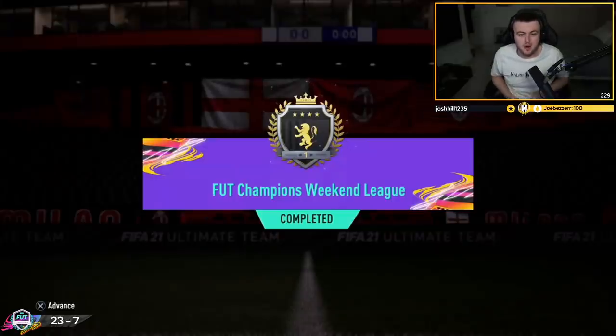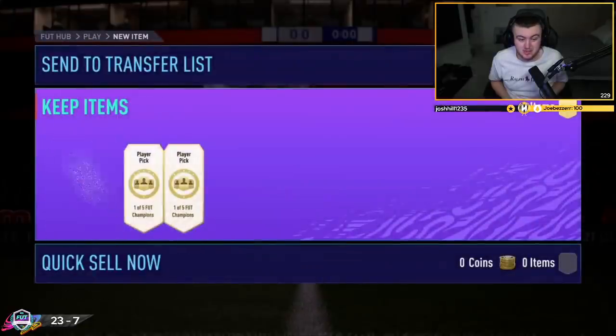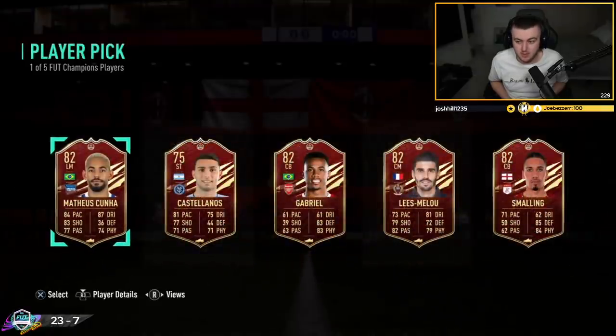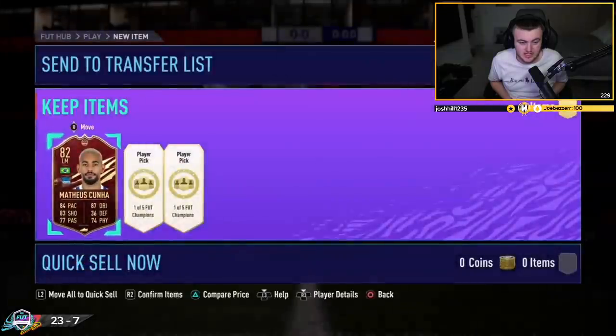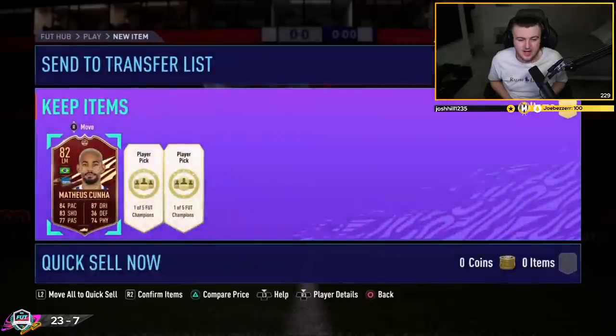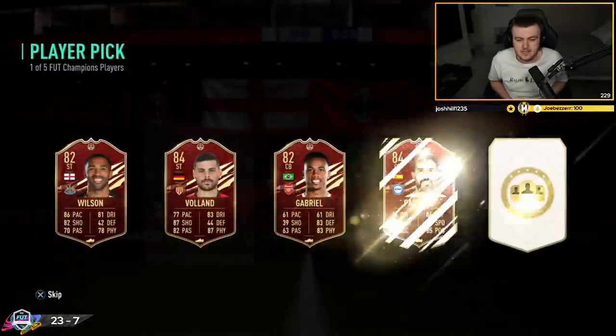We have got Anton's Elite 1 rewards. He's absolutely smashing it this year - he's got Elite 1. We'll open up the player picks and save the team of the week packs for him. This is an obvious choice - Matthias Cunha is the best option out of all of them. Actually not a bad card as well. I think with like an engine or a hunter, he'll be a good striker.